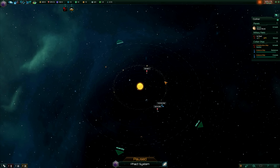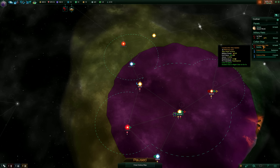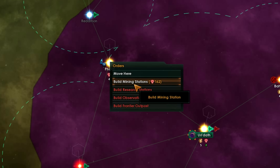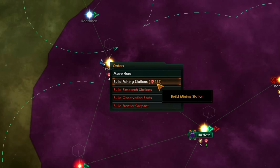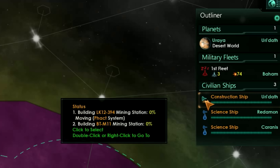However you can do that much faster. If I go to the big map and click on my construction ship, I can just right-click on this system and click 'build mining stations.' As you can see, it immediately tallies up the total — 162 minerals for two mining stations — and immediately queues up those commands for both celestial bodies.